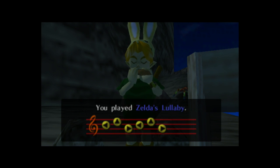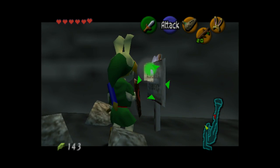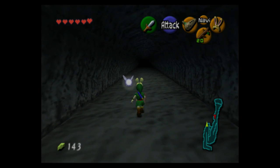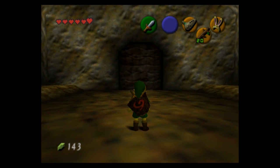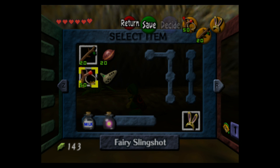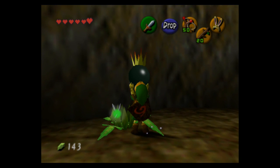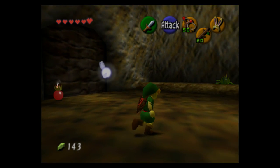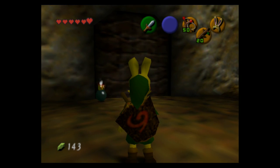Something useful to know: if you chop down a sign, by accident or on purpose, and then play Zelda's Lullaby, that will repair the sign. It's kind of weird that to enter the proper dungeon you have to demonstrate you can use the Goron Bracelet again, but I guess they're just making sure you didn't glitch through. Here is the proper dungeon — Dodongo's Cavern.